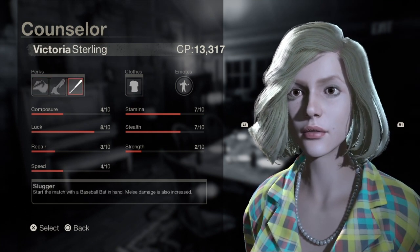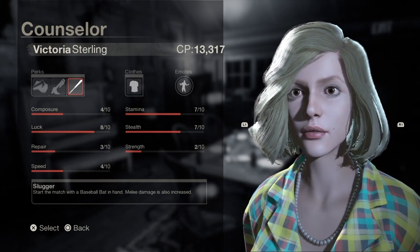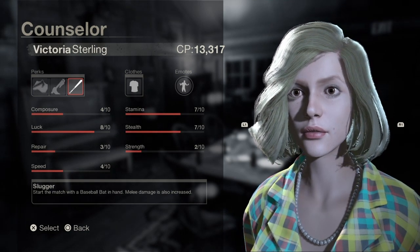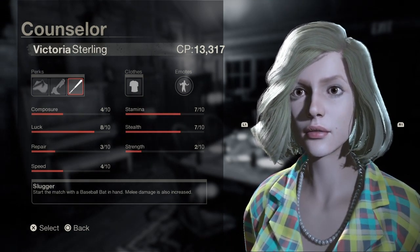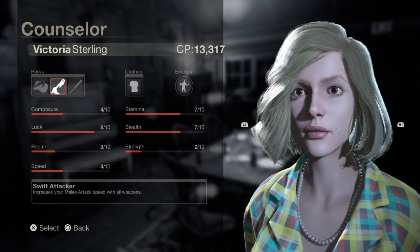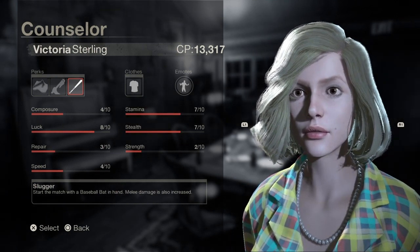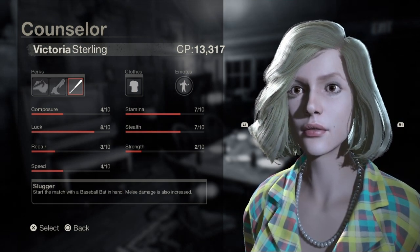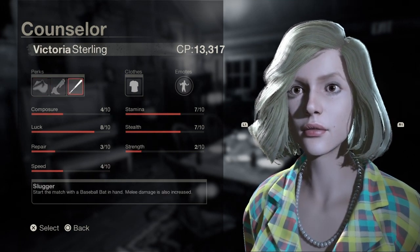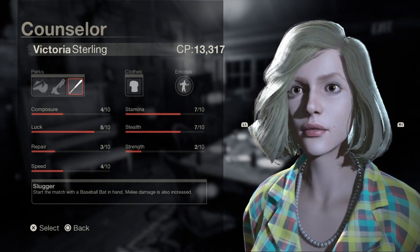Hi and welcome to Cuckoo Games. In this video we're going to be doing a Battle Victoria 2.0 build, focusing on Victoria's luck and stamina. We're doing a 2.0 build because the devs nerfed how many first aid sprays spawn in a match, so instead of using Medic we're going to use Thick Skin. Also, since we can't rely on other counselors, instead of Friendship we're going to use Slugger. This whole build focuses on solo gameplay — you don't want to be around other counselors because they'll mess up the build.